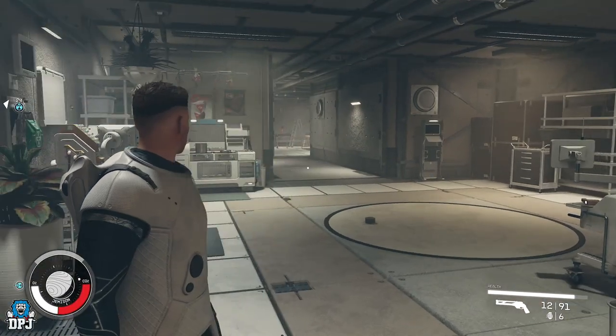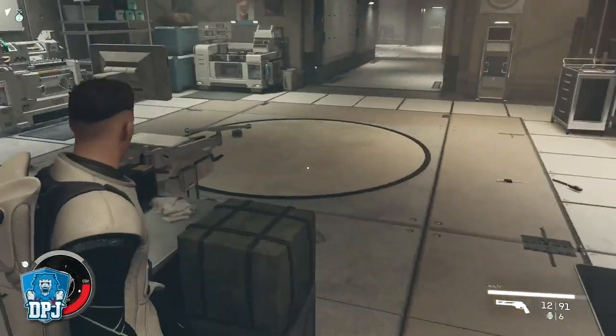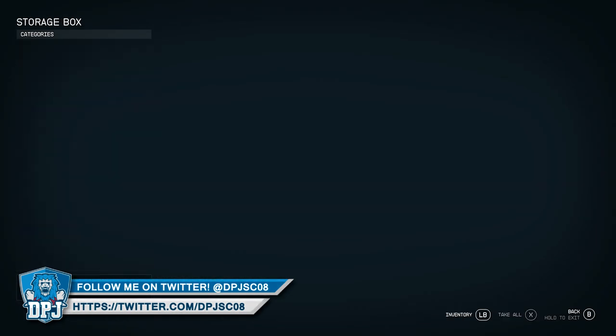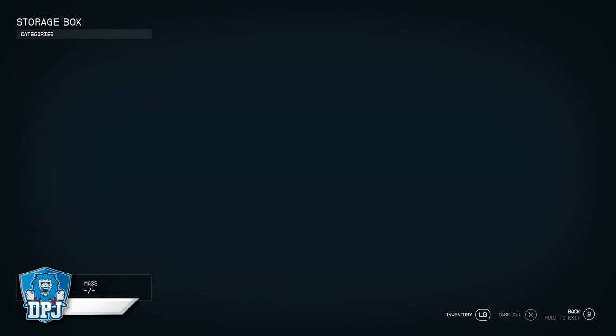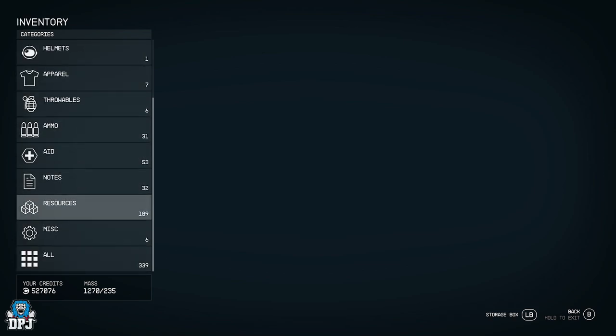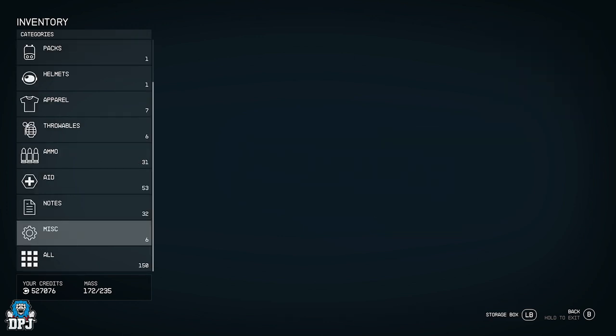We go down here, we've got all your benches here. This is where you're now going to be working forever, because all you need to do is go over to this box and transfer everything in. As you can see, the storage box has no mass at the bottom left — no mass at all. Go to resources and store all the resources.